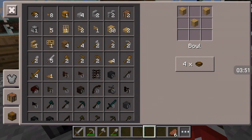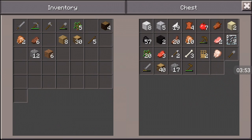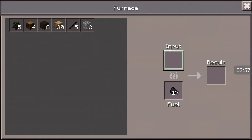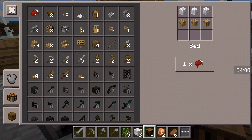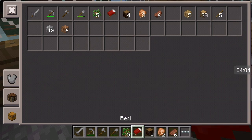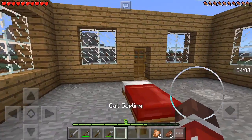We need to craft a bed. Let's grab three pieces of wool. There's the furnace — bed. Alrighty. So let's start climbing.